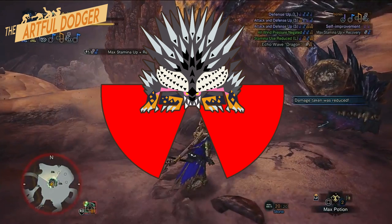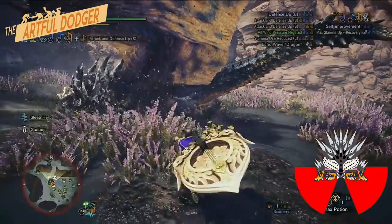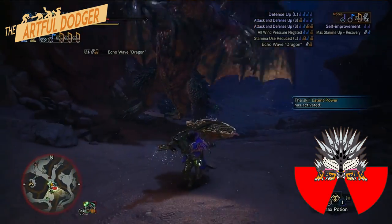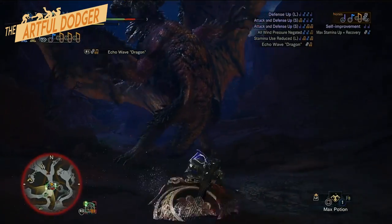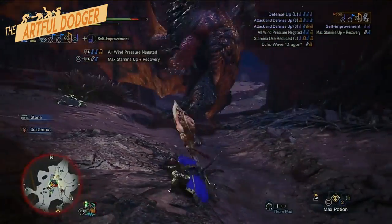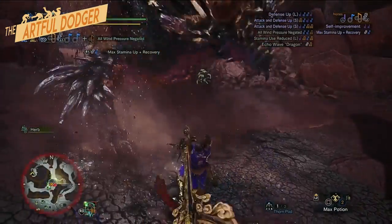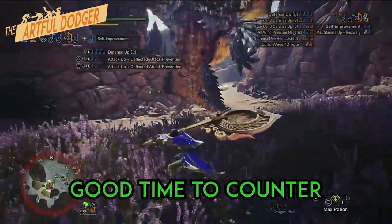When he lands in the ground, spikes will shoot out in two cones of effect as seen here. All areas that are not part of the cones of effect are safe zones. Don't get too close to the stomp as that can do damage and can cause tremors. If you are out of position, this move can also be iframed. Nergigante is vulnerable during this move, so take advantage.